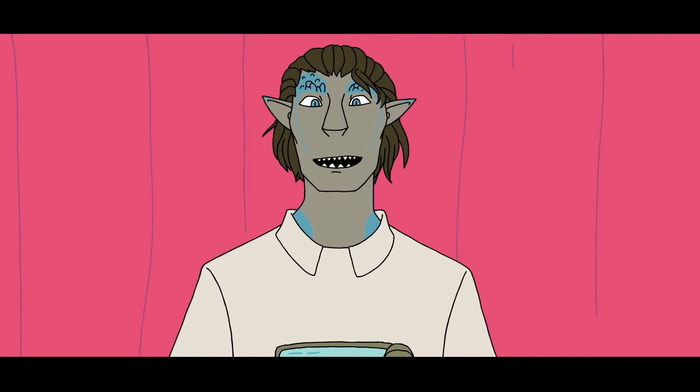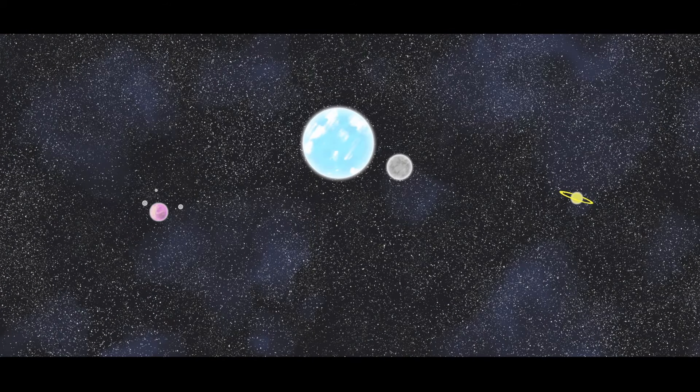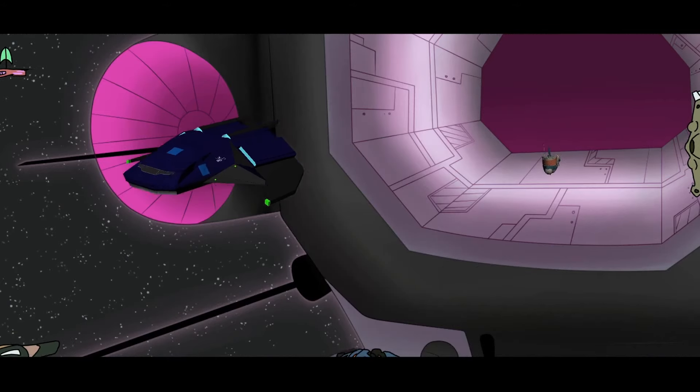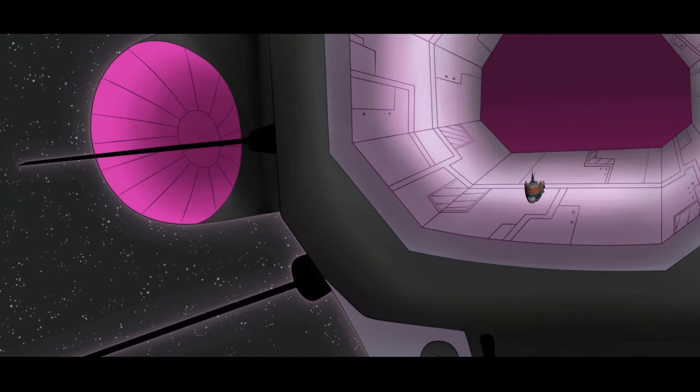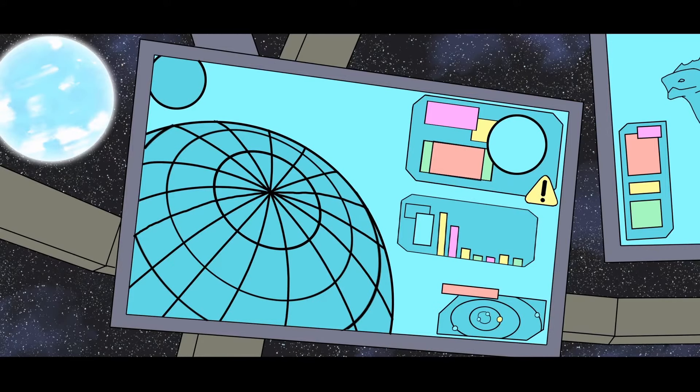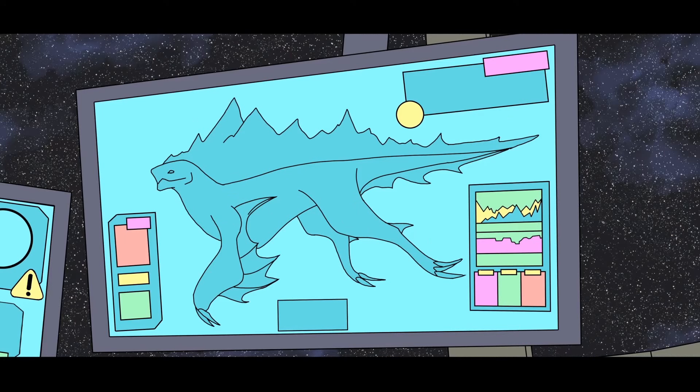I'll be briefing you today on the planets in this sector that may contain relic fragments. First on this list is Yistrel Ma — the only life-bearing planet in the binary system Irakis. Yistrel Ma has an extremely oxygen-rich atmosphere. That's a good thing for most of you; if not for the stronger ozone layer, you'd be burnt to a crisp before touchdown. The relic you're looking for on this planet is rumored to be located somewhere on the surface. Given that the planet is 86% water, the most likely explanation is that it is floating somewhere.